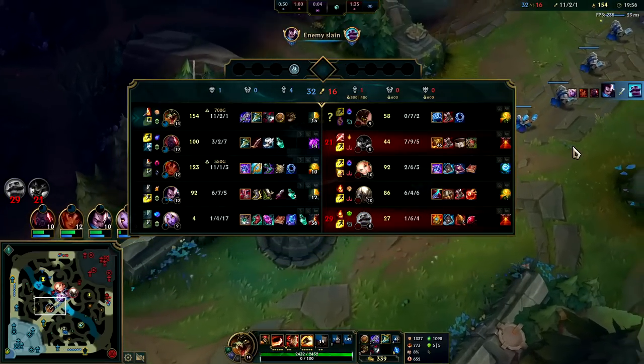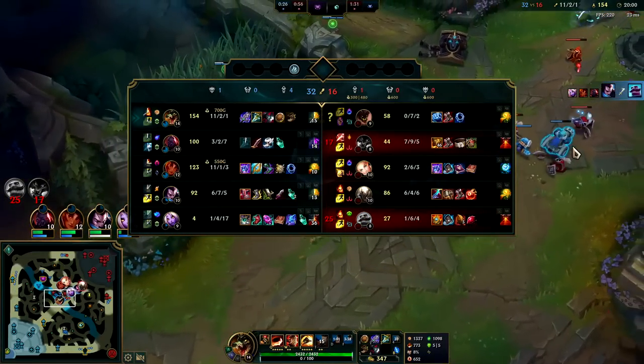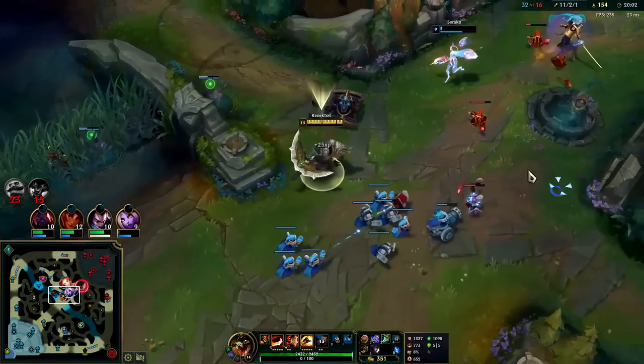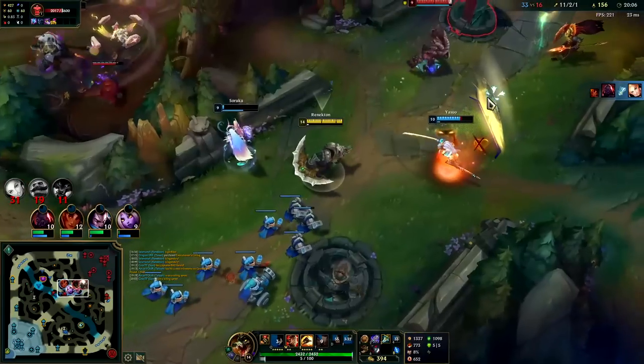Against their team, Mercs is the way to go — Warwick Fury, Malphite slow, Malphite attack speed cripple, Lux snare, Lux slow, Pantheon stun, Braum stun. These guys are in trouble.